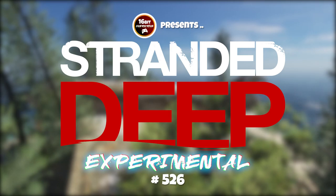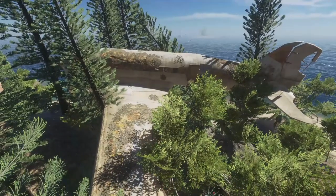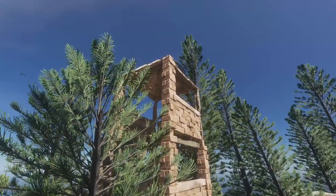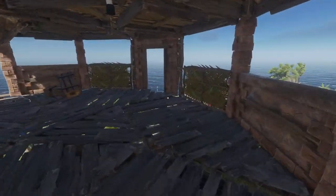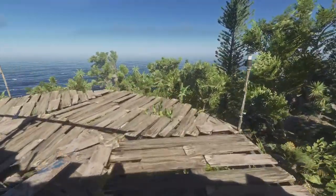Hello and welcome back to Stranded Deep, welcome back to Pacific Paradise and welcome back to this plane stuck up in a tree - it is a DC-3, it's up in the trees along with our house and our tower. If you're joining us for the first time, welcome! Wunderbar, herzlich willkommen, bienvenue.